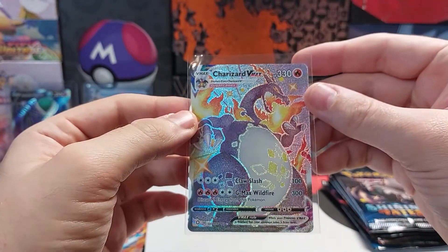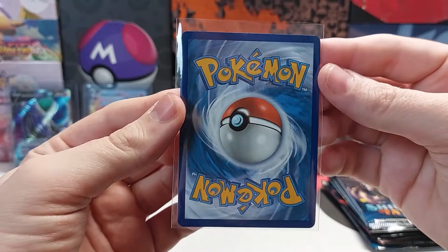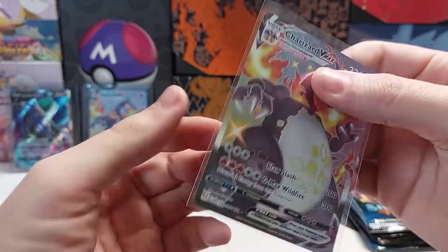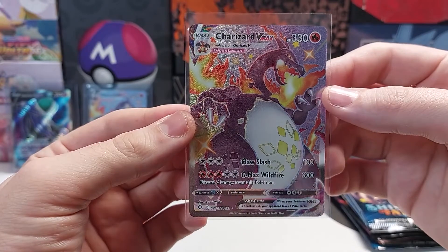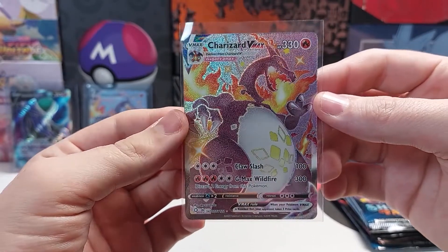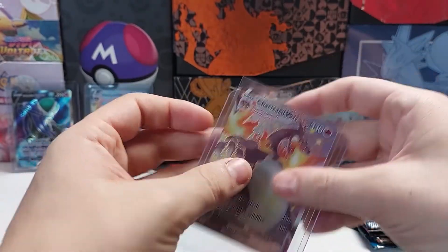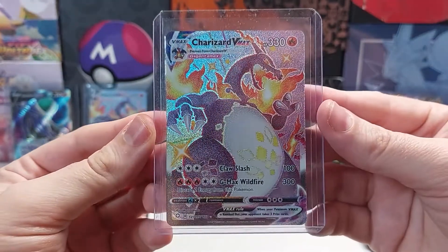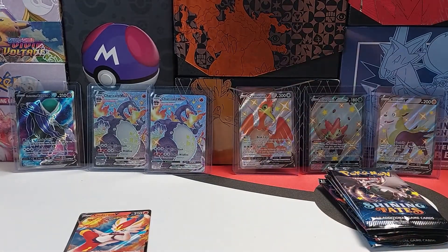Sleeve that up. Let's look at the centering on this thing. Eh, not the greatest — probably not as good as my other one. But I mean, it's a Charizard, so I'm not complaining. Now he's got a buddy.